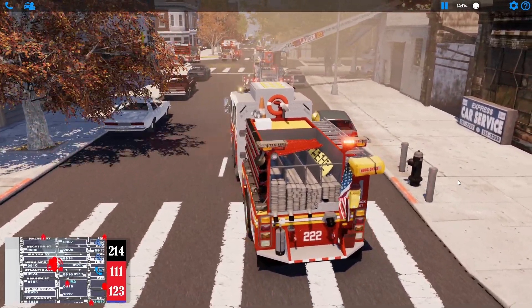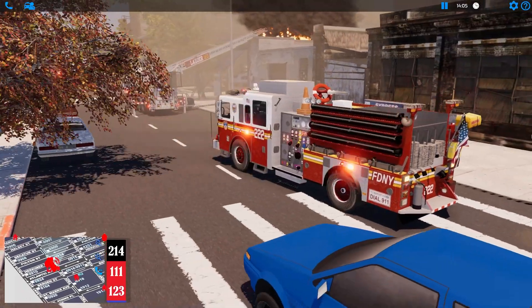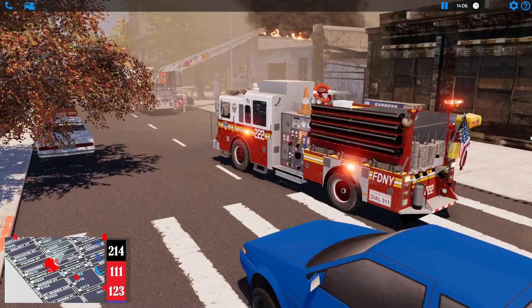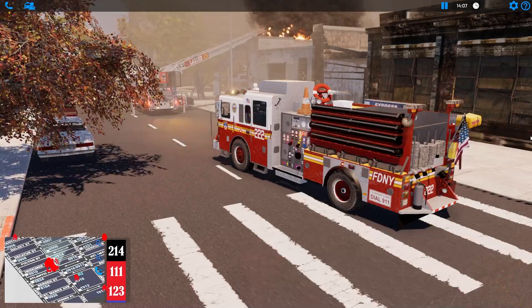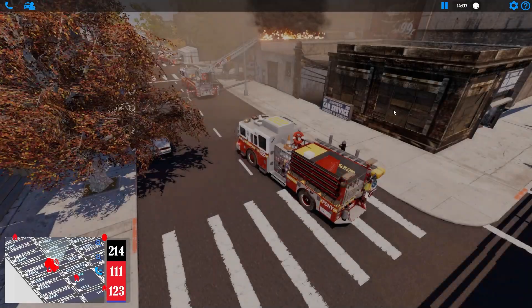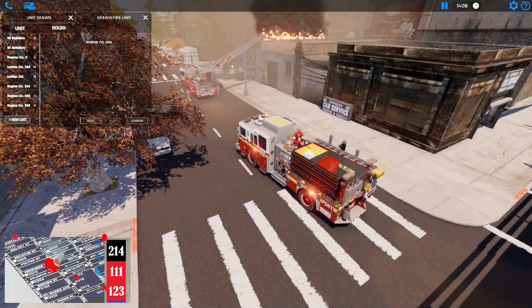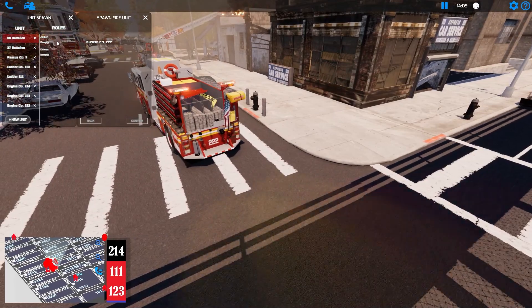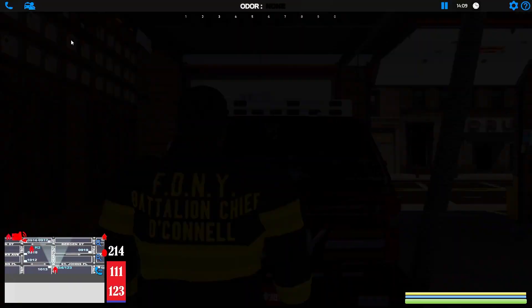It doesn't seem like too much of a fire on the roof — but actually it is, it's a pretty bad fire. Let's kill that. Who else — we need to do a squad and Rescue 2 for sure. Let's do Battalion 3-8 and get Chief O'Connell here to direct things.